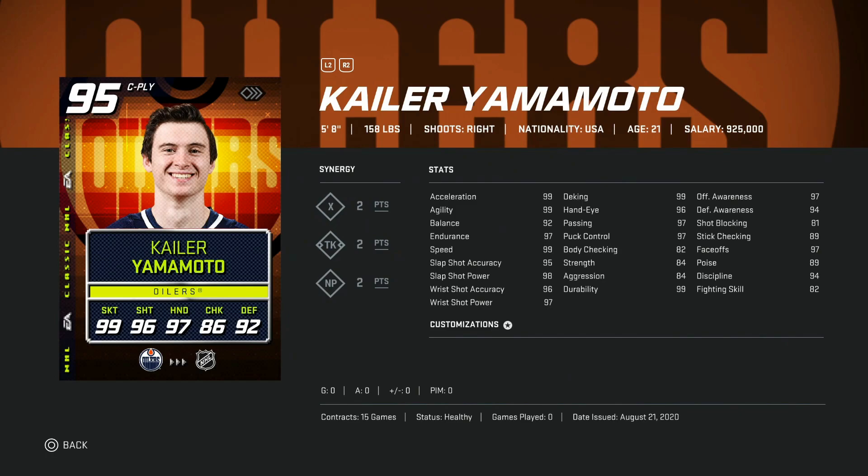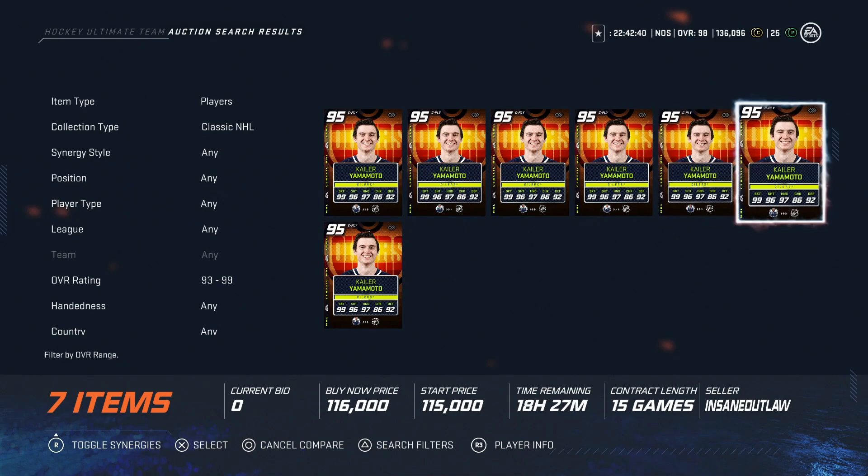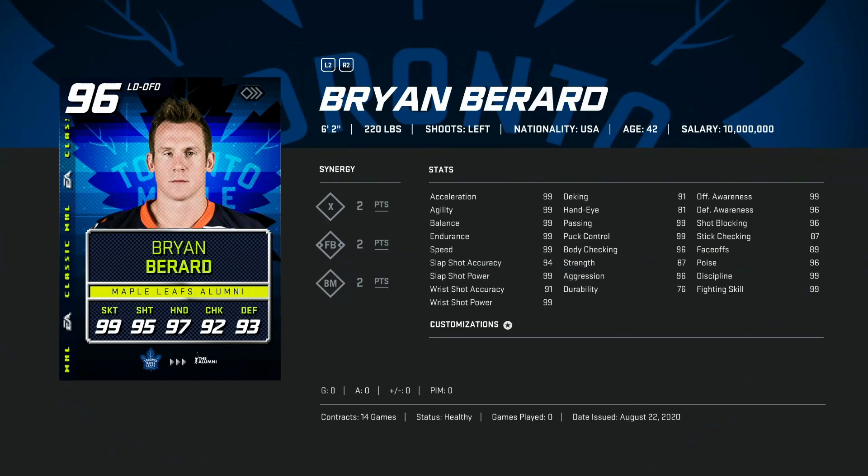Then we've got the 95 overall Kyler Yamamoto — I've said it all year long, he's 5'8", so that pretty much makes him unusable in competitive play. 99 skating, shots almost perfect with 95 accuracy and 98 power, hand stats all in the high 90s, faceoffs 97. At this point you might want to try these kinds of cards since it's so late in the year, but at 135k it's just not really usable. I'd much rather have the 94 Allies card than this, so hard pass.